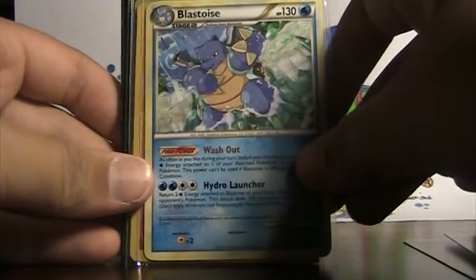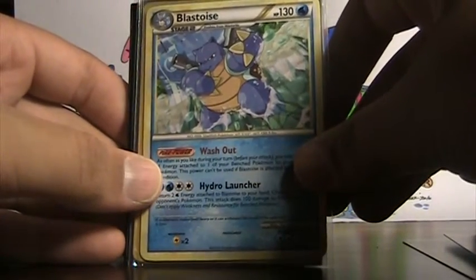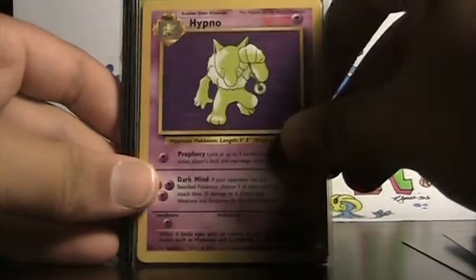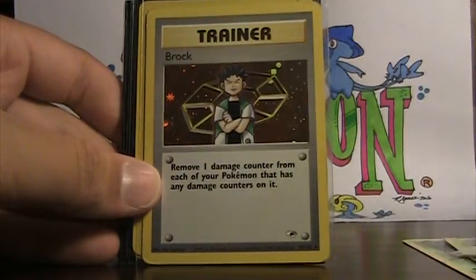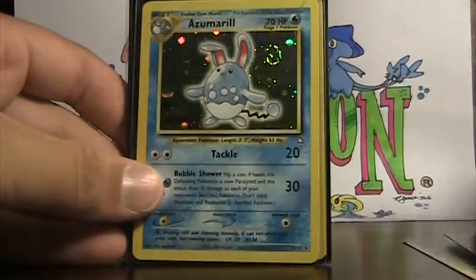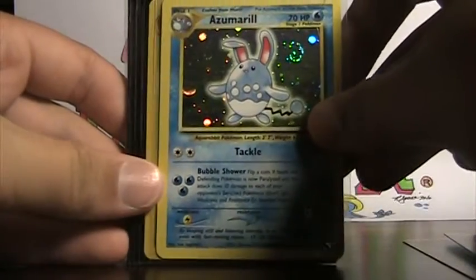Blastoise rare — I have a couple of these and some other rares: Kingdra and a Tyranitar. Hypno rare non-holo from Jungle, Brock holo from Gym Heroes, Azumarill from Neo Genesis.